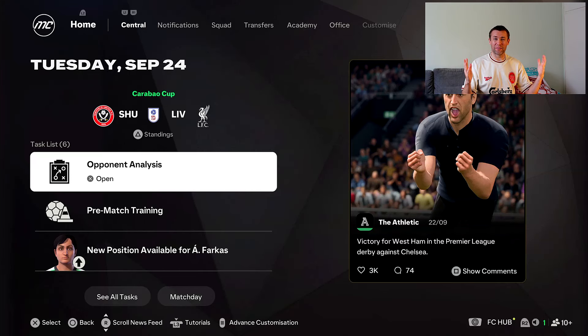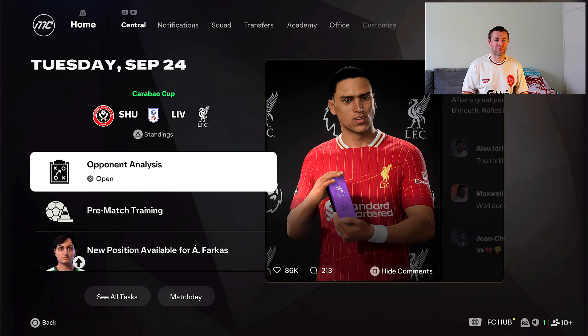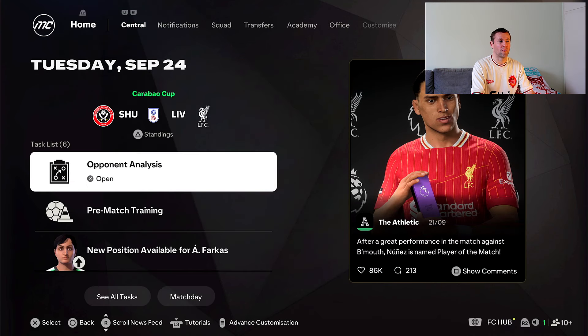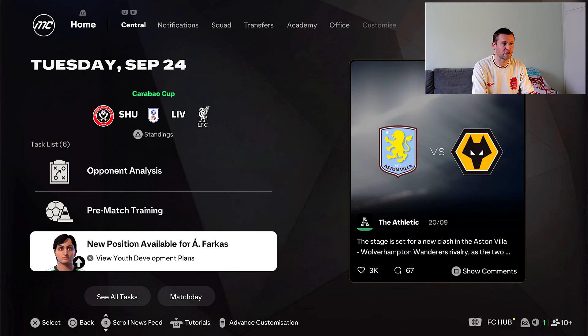What's up guys, it's Tom here and welcome to a brand new episode of the FC25 Liverpool Career Mode Show. Darwin Nunez got the Man of the Match award in the previous game. We came from 2-1 down to beat Bournemouth, and now we have a League Cup game against Sheffield United where we will try out a lot of the fringe players.